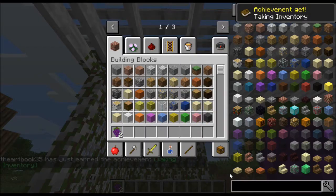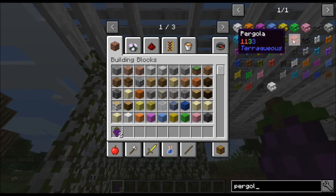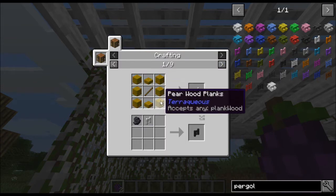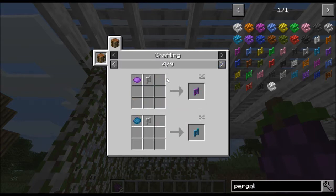The pergolas are craftable as well. You'll see here these are all the different parts and pieces — you can make gates, walls, and the ceiling. You have all of this available in different colors, which is very nice. Teracheus also comes with a variety of wood textures and different dyes. When I say it's extensive, I'm not kidding.